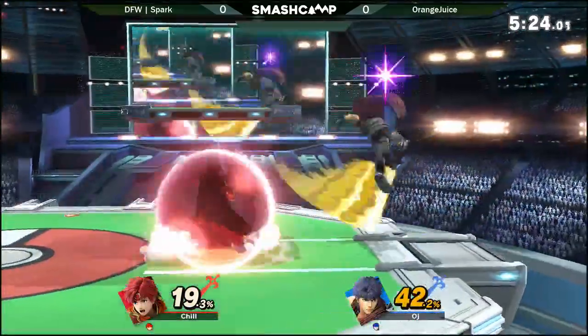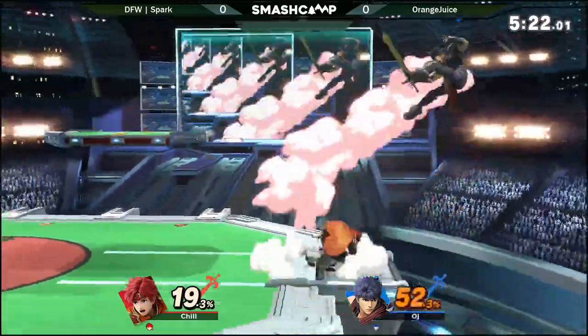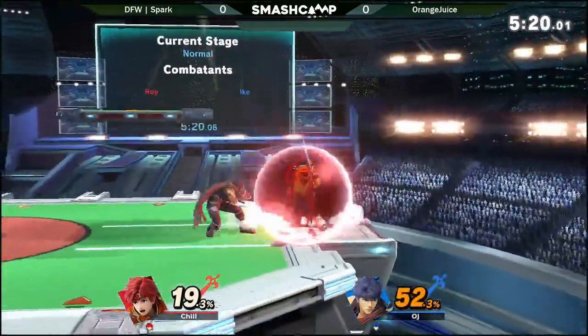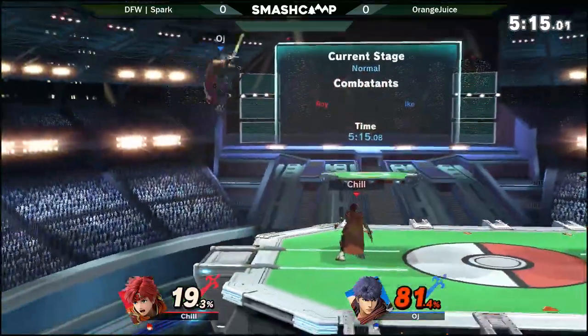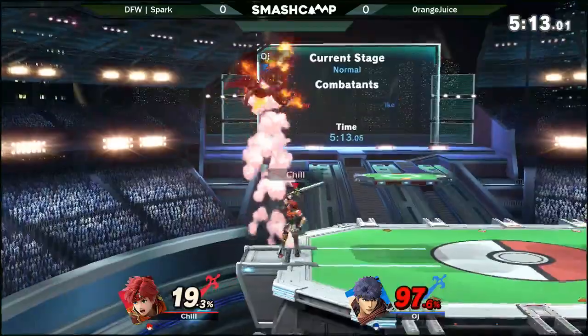He finally goes high — okay, back to ledge. Okay, there's some intention behind it. He's definitely being careful with when he uses the high Quick Draw and when he's going low. You're gonna have to go out there and intercept him a little bit further out. At the moment it's looking good for Spark — he's doing a really good job on stage, kind of just dueling him.